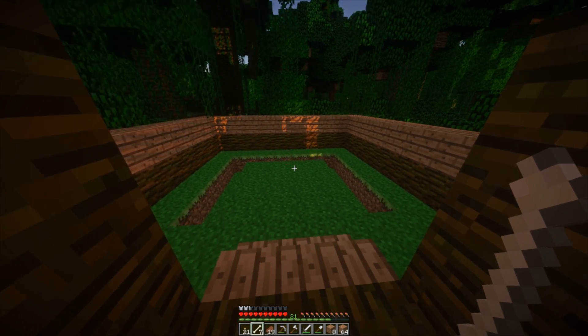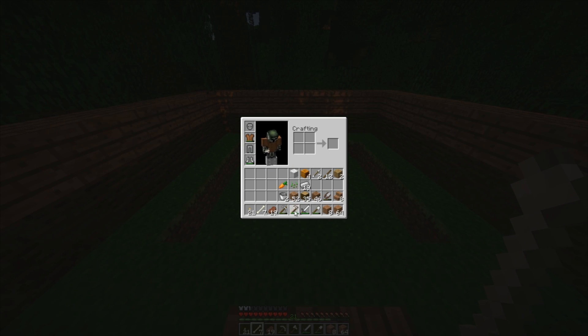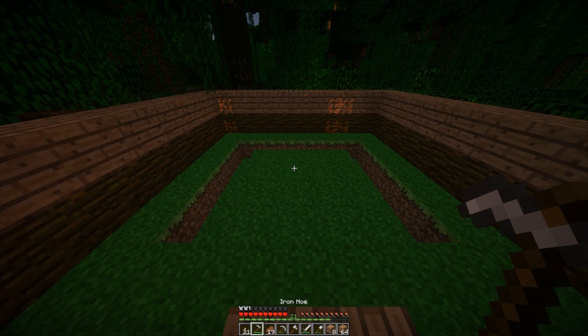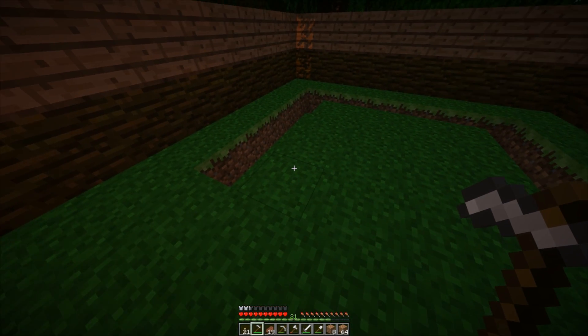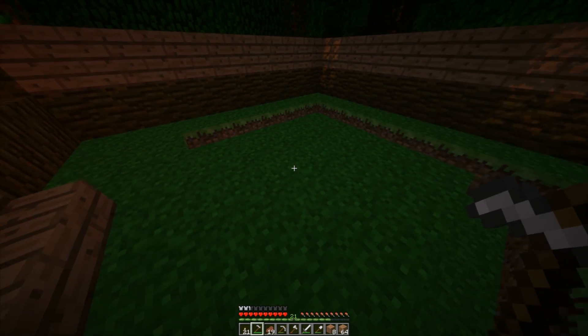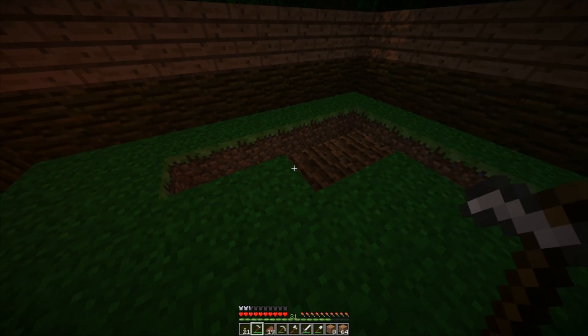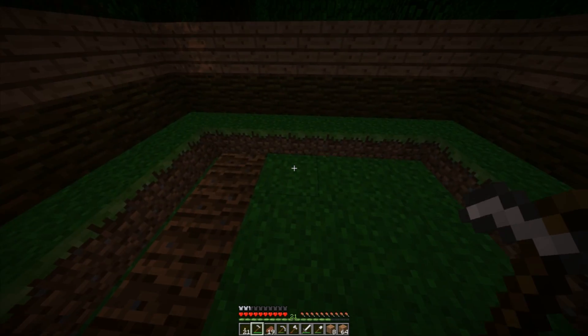What I wanted to do this episode was make a farm. I think I have a hoe on me — yes, it's an iron hoe, probably a bit stupid to make an iron one. I think there's water around there, it should grow crops two blocks next to it. I'm just going to test it and find out.